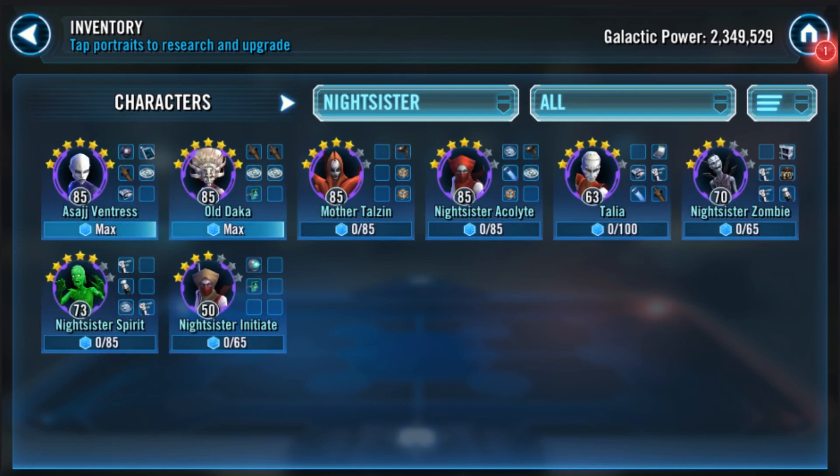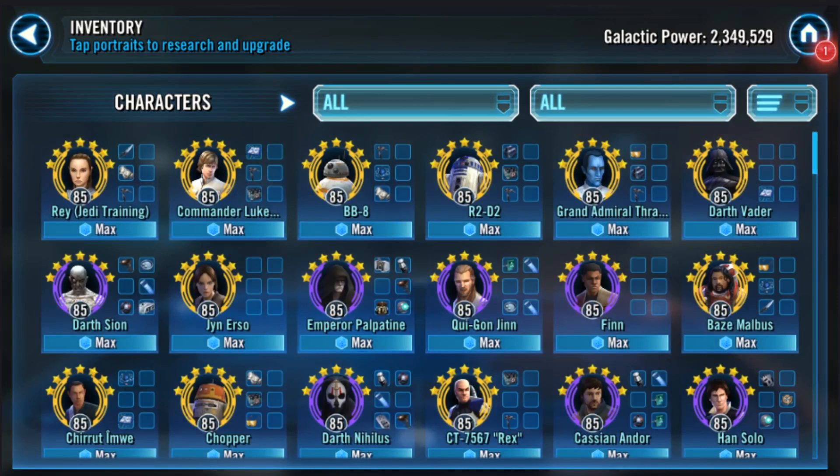For phase three, there's a ton of different Chex Mix teams. For phase four, you'll want Night Sisters. Your Night Sisters are kind of underdeveloped, but you don't need Mother Talzin, Zombie, or Spirit. Get the easily farmable ones: Night Sister Initiate, Talia, Acolyte, Old Daka, and Asajj Ventress lead. They do really well in phase four. Sir Gorgeous on YouTube has a video of the original Night Sisters doing a ton of damage in phase four — highly recommend checking that out.